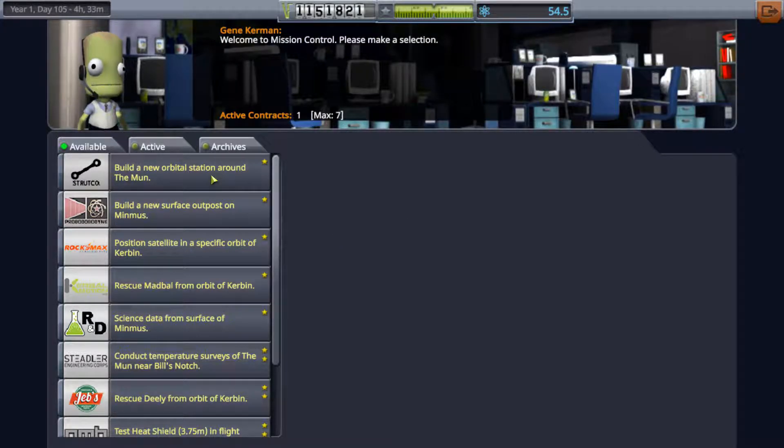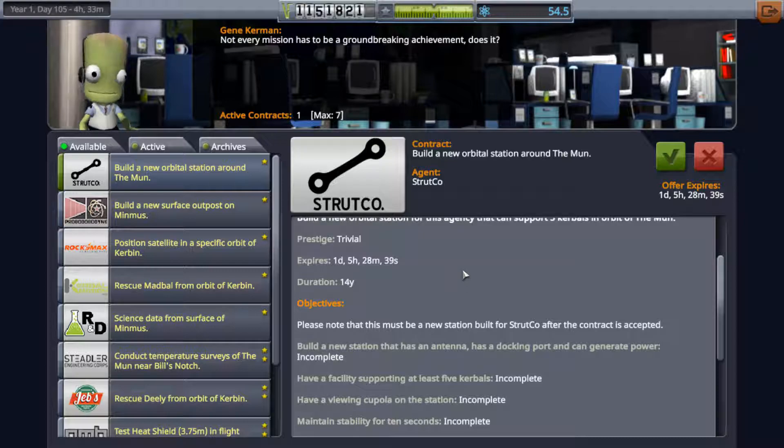Hello and welcome back to Koobel Space Program Career Mode. As you guys know, in the last episode we did finish up one of our missions — the Docking in Space Around the Moon mission.